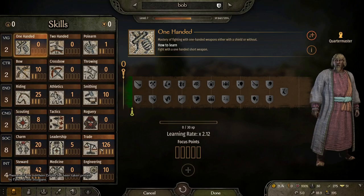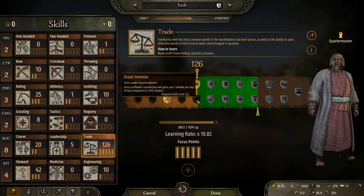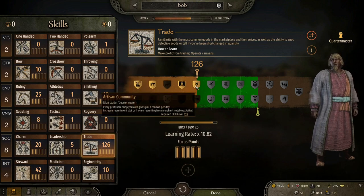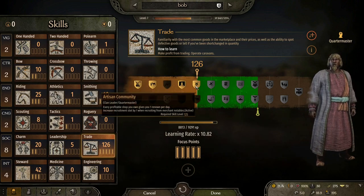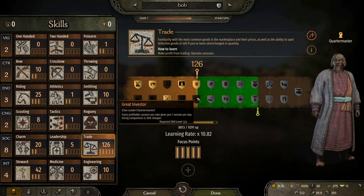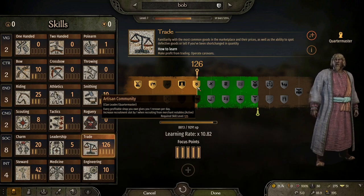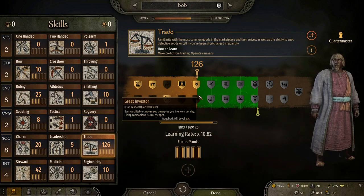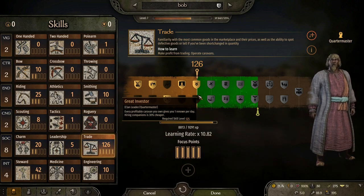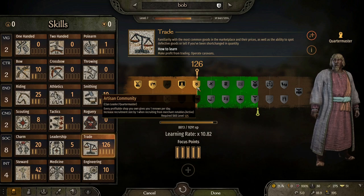Welcome back everyone. We have hit 125 trade and unlocked the artisan community perk. A few people will probably say why didn't you go for great investor, because you can get more caravans than workshops therefore you'll be getting even more renown every single day - and you're not wrong. But especially towards the late game, caravans are so much more difficult to keep alive than workshops. If you're going pure trade you're never going to be at war with anyone, therefore you're never going to have any of your shops demolished, whereas caravans can always get destroyed especially around the desert areas because desert raiders become enormous late game and are very very fast. That's why I recommend taking it slow and steady and going for artisan community rather than great investor.